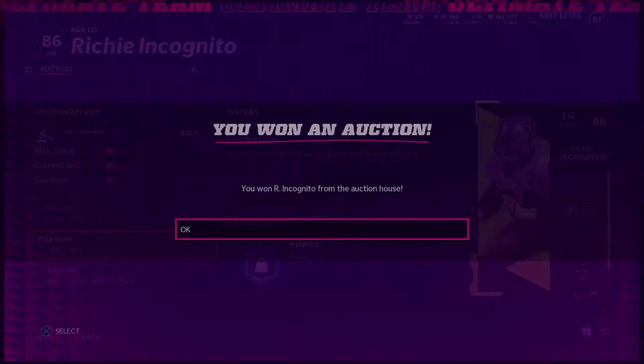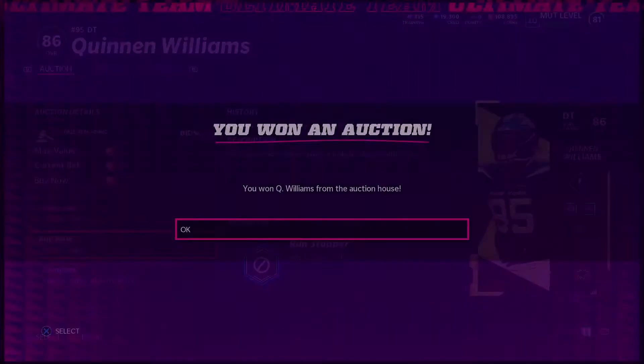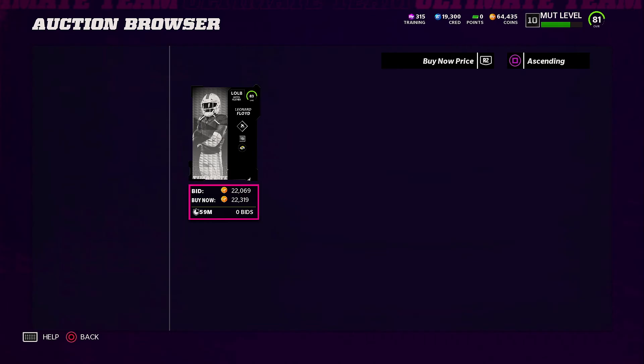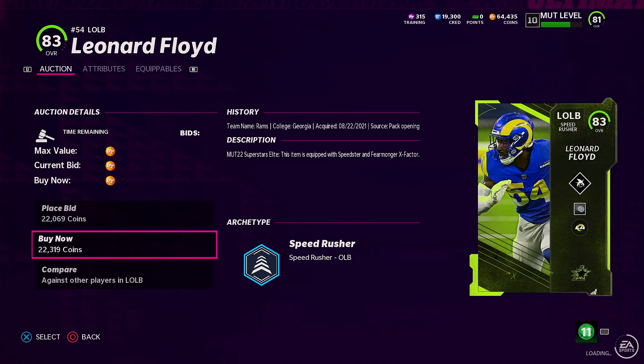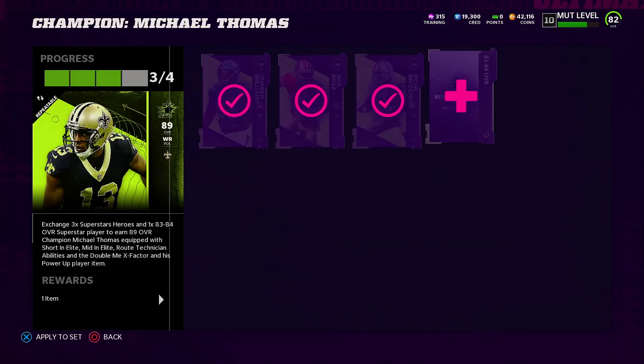All I needed now was to acquire two more players in the 83-84 range. I went ahead and got Richie Incognito for about 55k, then Quinnen Williams for about 58k, and then picked up Leonard Floyd for about 22k for the last 83-84 player needed. So right now I'm around 130,000 coins spent.